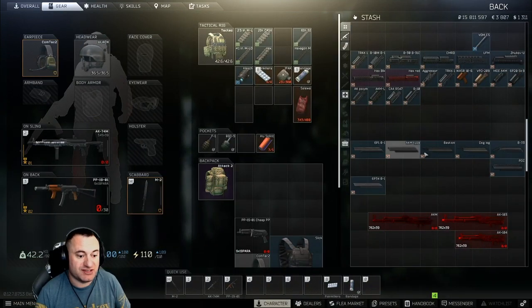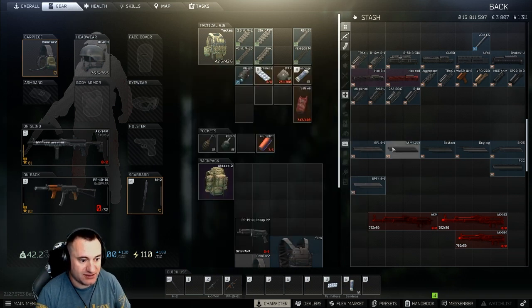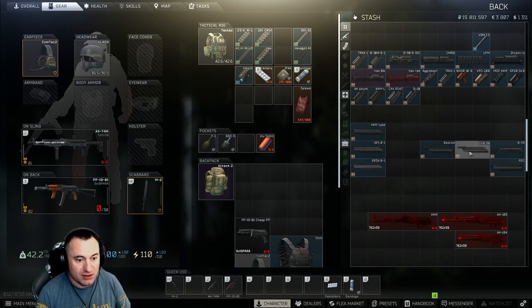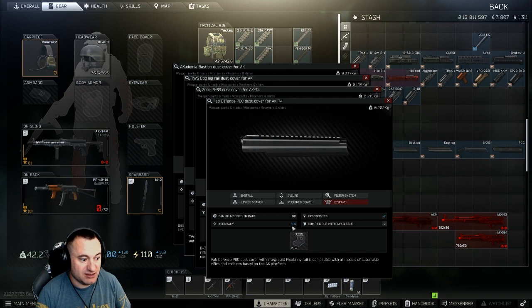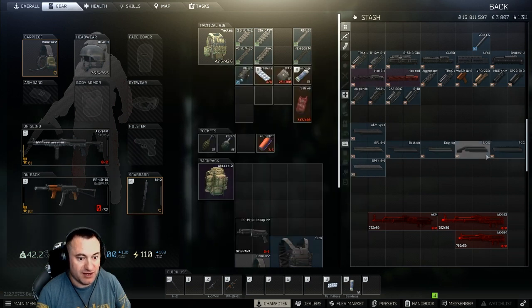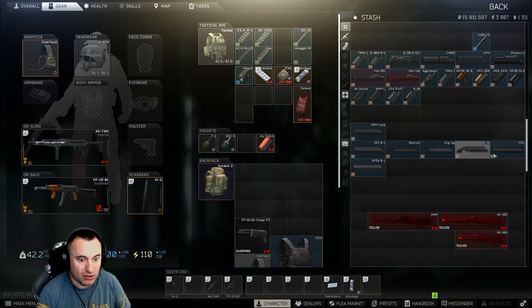There are six basic types of dust covers. The AKM type and the 6P1 go on basically all AKM styles but not on the AK-103s. The Bastions and PCDs go on all of them. The 6P34 is the base that goes on AK-103s. Ordered by stats: the Bastion gives negative 2 accuracy and 5 ergo; the TWS gives negative 1 accuracy and 6 ergo; the B33 is plus 7 ergo; and the PDC is plus 1 accuracy and plus 7 ergo.